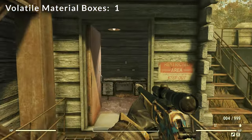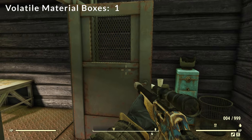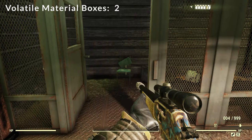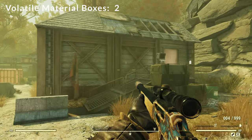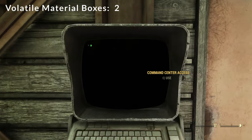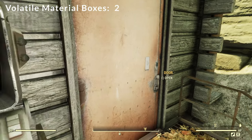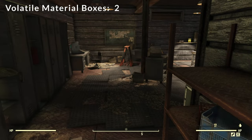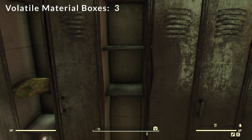This is the one spot that will require you to pick the lock — this is a level three door, so you will have to pick that lock. Grab that box there, back out the door. Right ahead of us is the command center — you'll notice the terminal here. If you have the password you can unlock the door, otherwise you can pick the lock with level three lockpicking skill. Then we'll head inside and the locker right in front of us has our third volatile materials box.